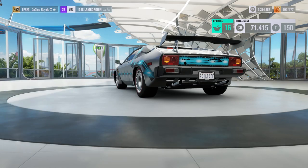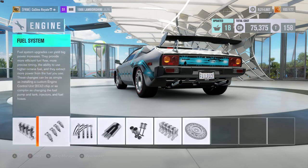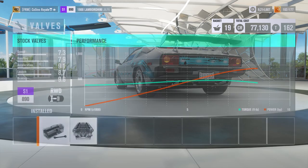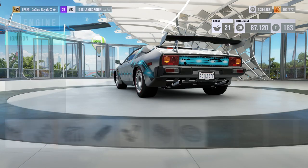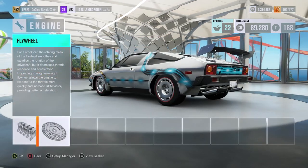I think I'll go for naturally aspirated over turbos in this. Can we get it naturally aspirated to the 700 horsepower mark and then figure out other bits and pieces to get the PI? 733 horsepower — not bad going at all in this car — and then we'll make up the rest of the PI elsewhere.